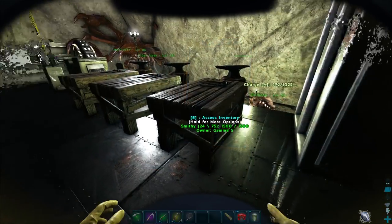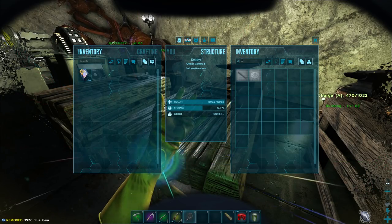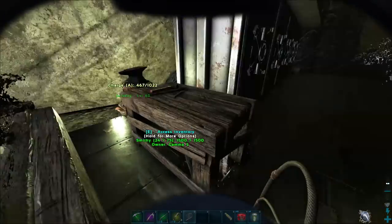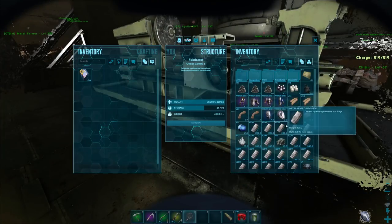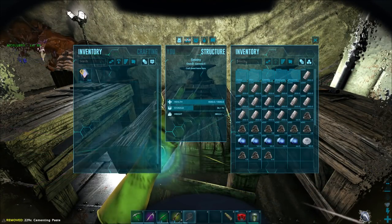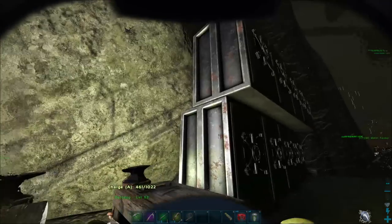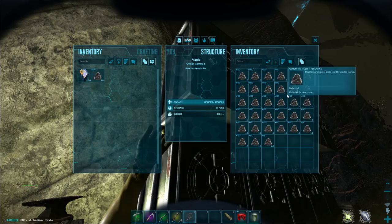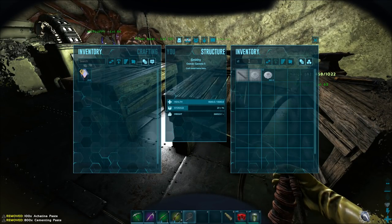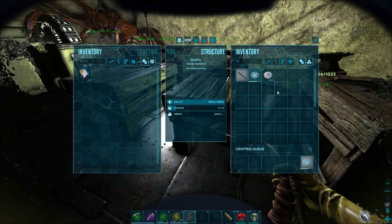We got everything done today that we needed done. The Rock Drake saddle honestly just took a really long time to farm for. So now I'm making some more platforms and we're going to start raising up our dinos onto platforms and expanding our base upwards. That's what we're going to be working on probably in the next video. I'm just getting these platforms and stuff ready, but we're going to start crafting all that, getting it placed onto the wall, and we'll put all of our dinos raised up. I think it's going to be pretty cool.